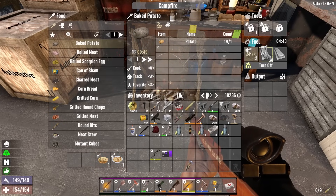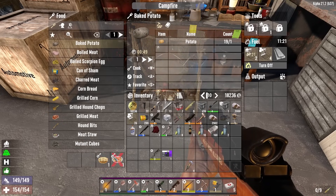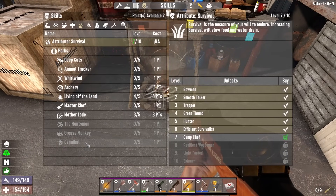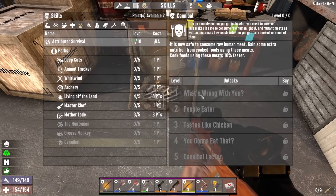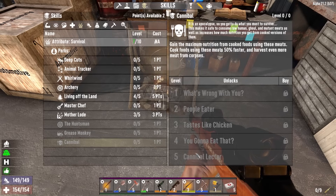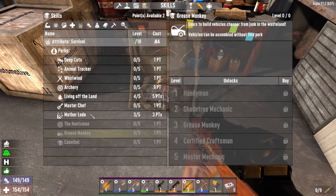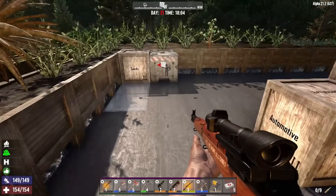It better be something good, because if it hurts you that'd be messed up. Apparently there's also a cannibal perk tree: safe to consume raw human meat, get some extra nutrition from cooked foods using those meats, cook food using those meats faster, gain maximum nutrition from cooked foods, and cooked foods using meats 50% faster to harvest more meat from corpses. So if you're really really into eating people, this is where you want to be.